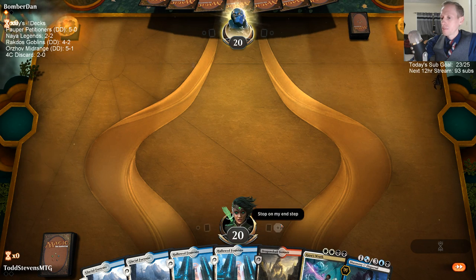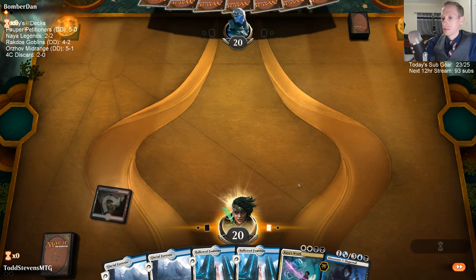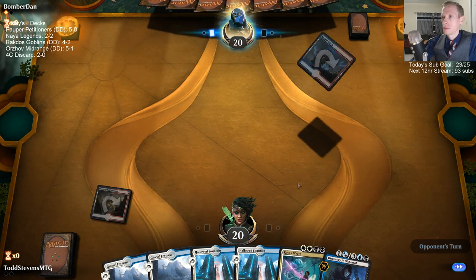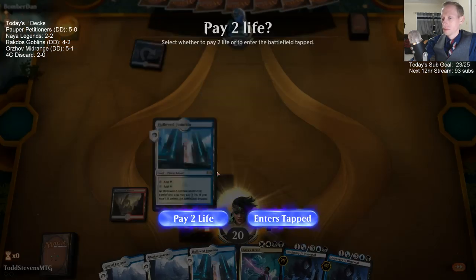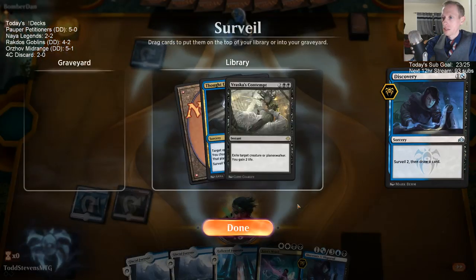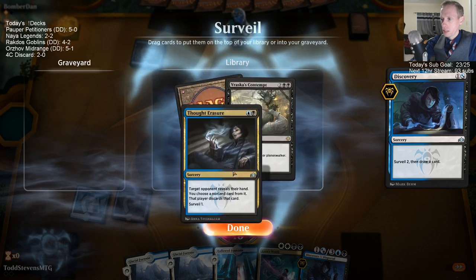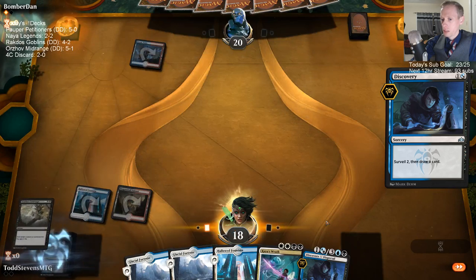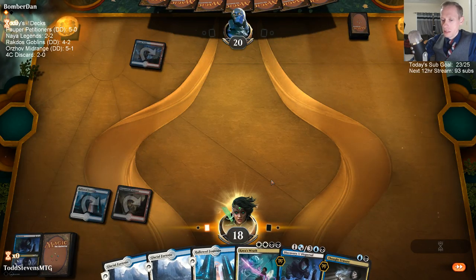We got the Kaya's Wrath this time — that's kind of all we got. We need spells, not lands. Both of those are spells — that's good. Contempt is double black though, and so is Kaya's Wrath, and we don't even have double black. Sorry, Contempt.